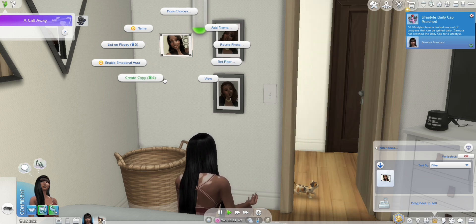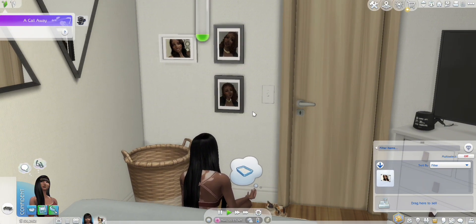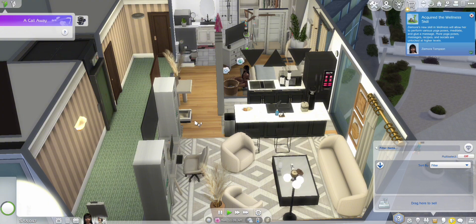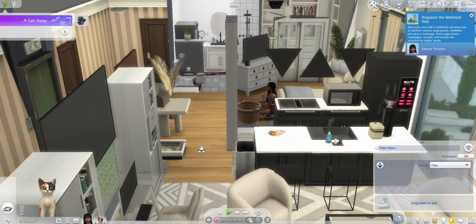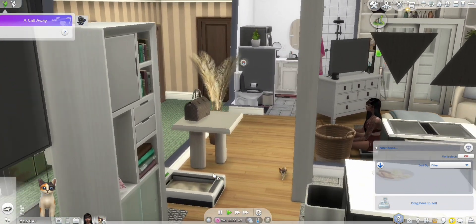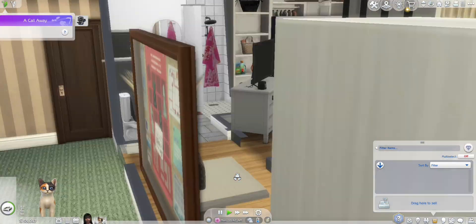Let's add a frame — a white frame. Oh, I forgot to get Remy a litter box! I'm so sorry Remy, let me go get that right now. Okay Remy, I got you a little box — can I get you to come use it? My girl Zamora is in here getting all relaxed meditating. Let's see if Remy can use the litter box. Yay, Remy can use her litter box!